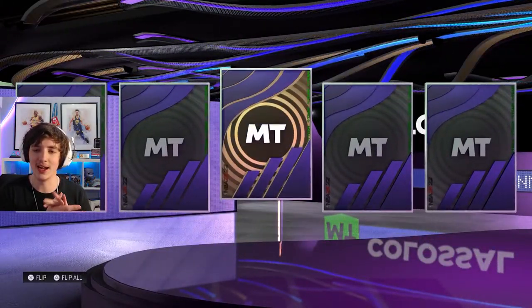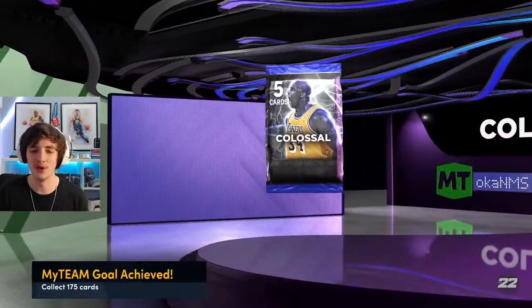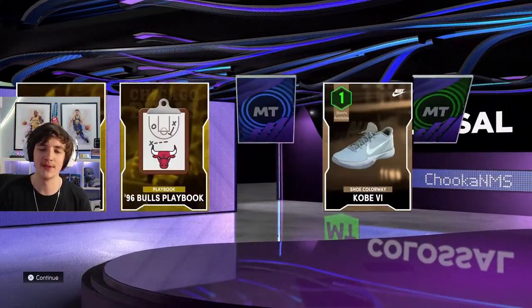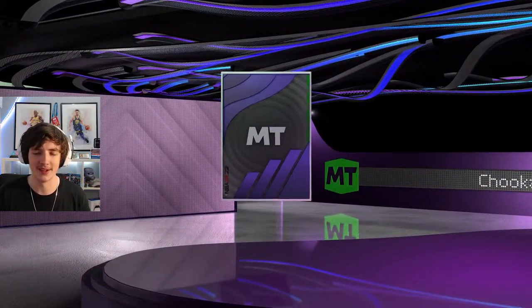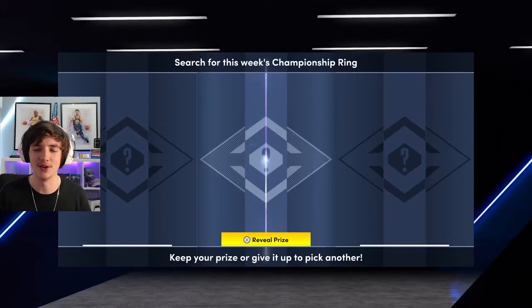We got a Colossal Pack — we get a Sapphire Builder and Beer, not the greatest thing in the world, but we'll take it. After opening another Colossal Pack, we're at 175 cards collected. These are from free locker codes, challengers, and Triple Threat Online. Because of the collector level, we get the Purple Marble Ball, which is nice — though as I said in the previous episode, the balls make no difference to me.